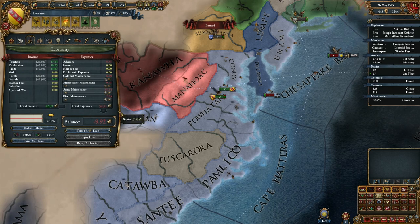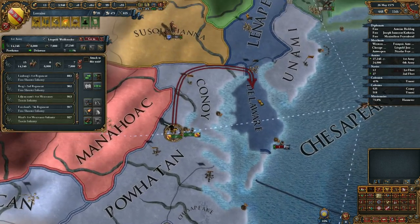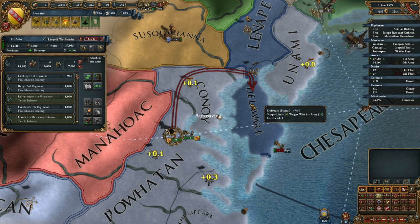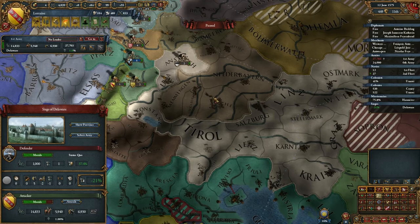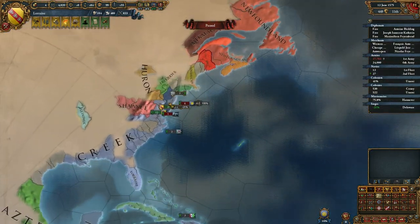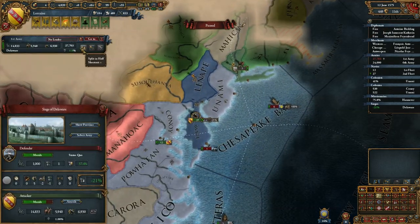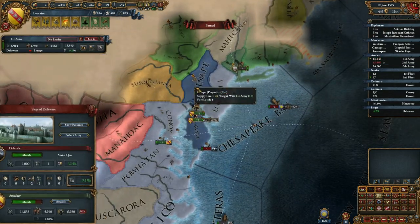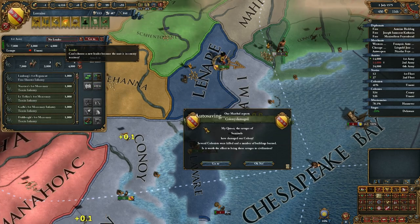We're going to have to take out some serious loans in order to complete this war. Let's start off by annexing these guys. There's a Peasants War in Bavaria — that's fine. It's kind of interesting that that hasn't happened to us yet. I think that happens when you have no manpower, and we barely have any manpower, so it's interesting it hasn't happened to us yet.